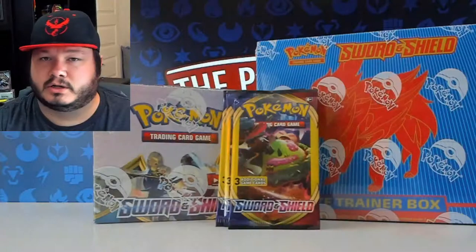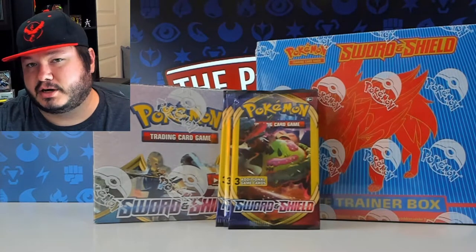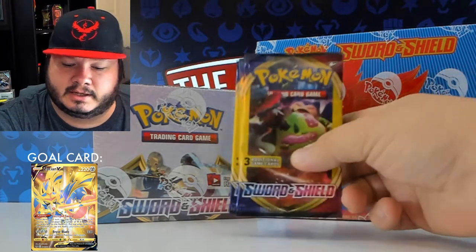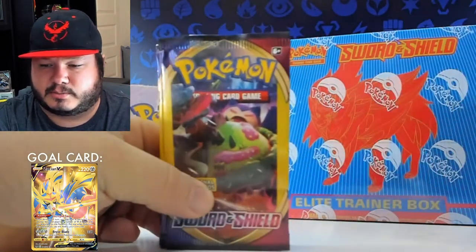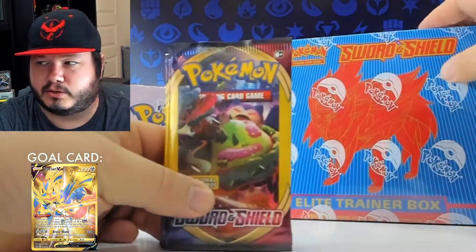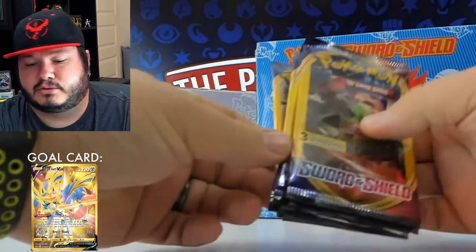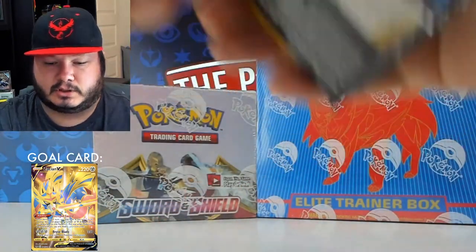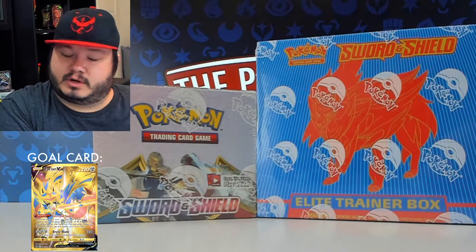What's up Pokemon card fans! Today we are going to be opening up some more Sword and Shield packs, and of course the famed card that we need is the gold Zacian. First we're going to start off with some Dollar Tree packs, and then we'll get all the way into this Elite Trainer Box for today's video.